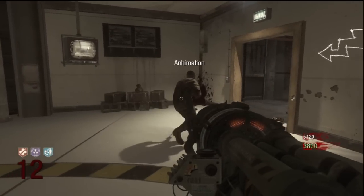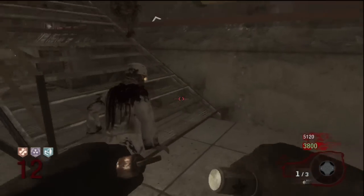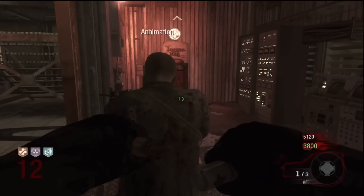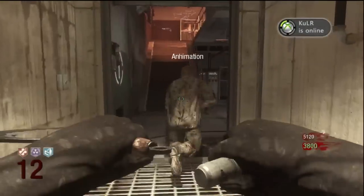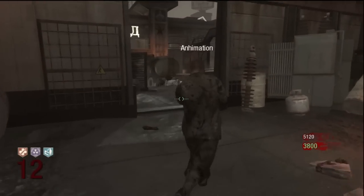If you go open up this door and go this way, go up one floor, Juggernog is in this little room. Then if you keep going upstairs and come out of here, you'll have to open this door.